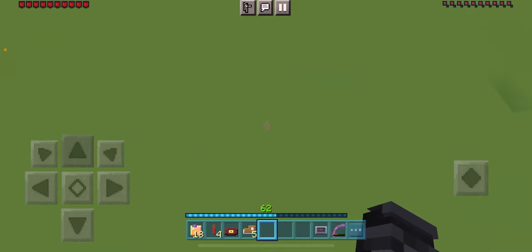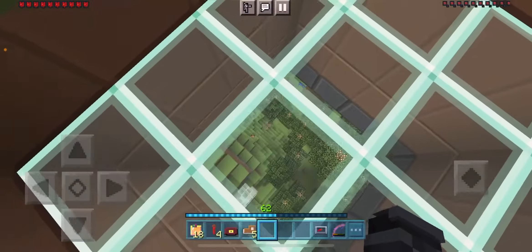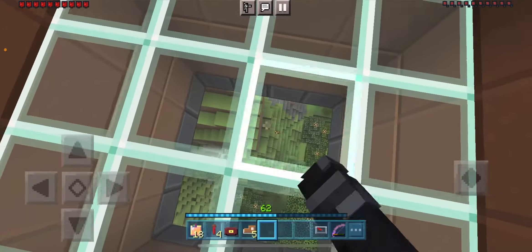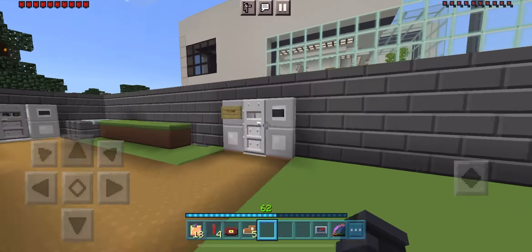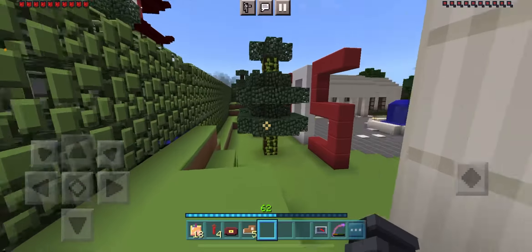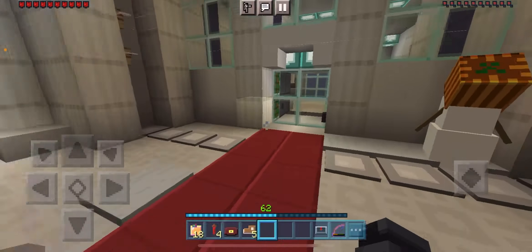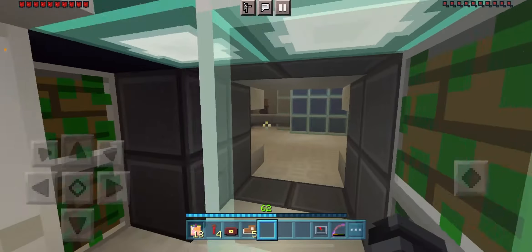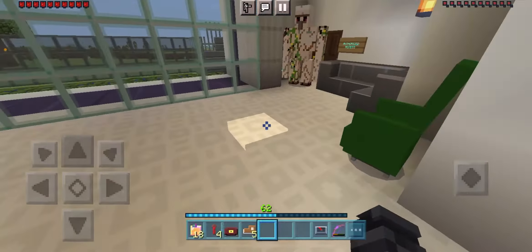You may wonder what all these windows are for — there's actually a whole ecosystem underneath. If you take a look over here, there are some plants and animals. It's really a cool idea — basically like a biosphere of some sort.